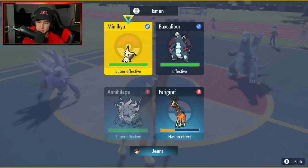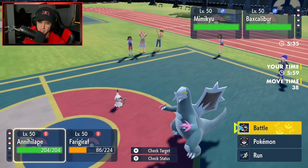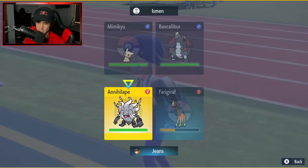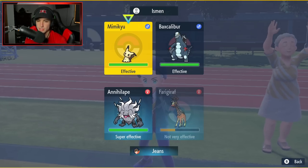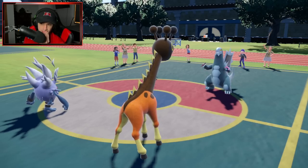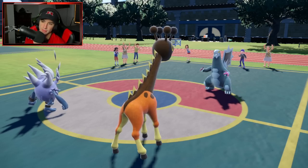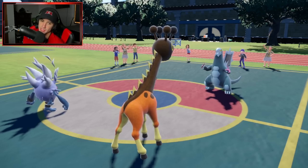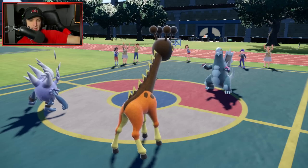I could Terastallize and I think I'm just going to Bulk Up — gives me that Defense boost against physical attackers. Now I just take off Mimikyu's Disguise. I think they might Terastallize Baxcalibur here, which could be scary — or it could just go straight for a Glaive Rush. Maybe I should have just doubled down into Mimikyu, but I don't think Rage Fist could do enough damage by itself right now because I haven't taken any hits yet.